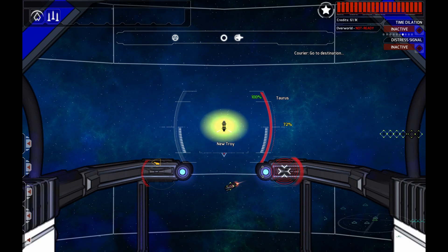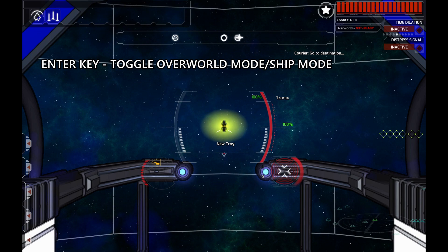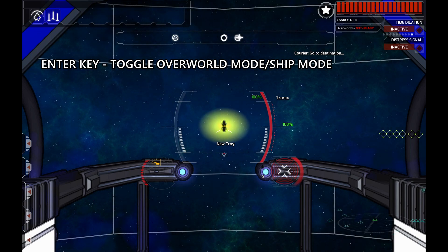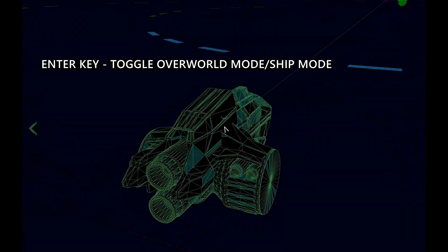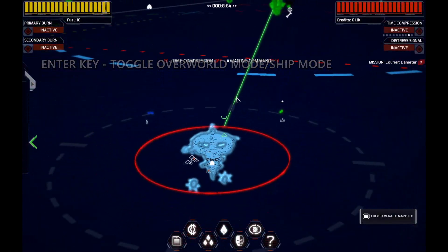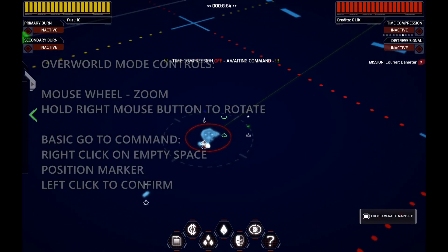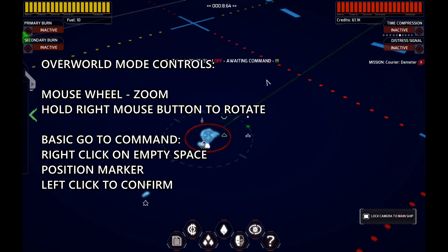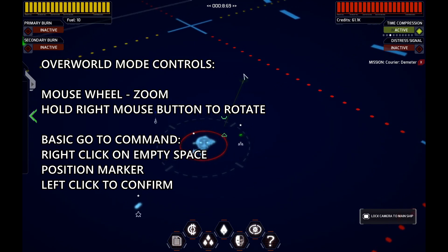The next very important concept is overworld travel and finding your way around the game world. To enter overworld, I'm going to hit the Enter key. My ship is going to accelerate and boost me into overworld mode. In overworld mode, you can zoom in and out using the mouse wheel, and you can issue commands with the mouse. I can right-click on an empty area of space and left-click to go to that area.